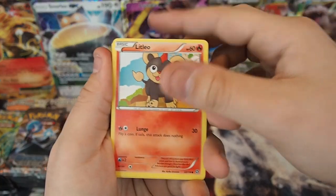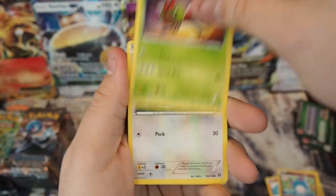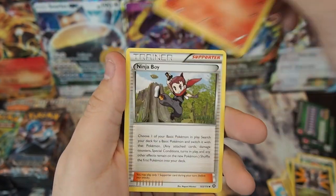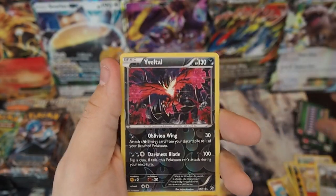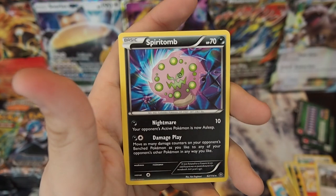Pack three: Litleo, Sneasel, Meryl, Yanma, Fletchling, Zweilis, Monferno, Ninja Boy, Yveltal Reverse Holo Rare, and a Spiritomb regular rare. The Yveltal got us some points, that is for sure. Very, very cool.